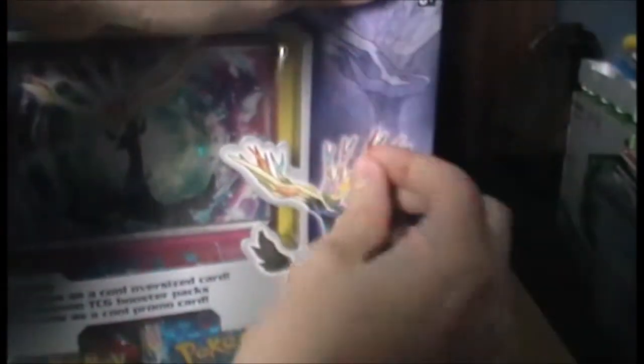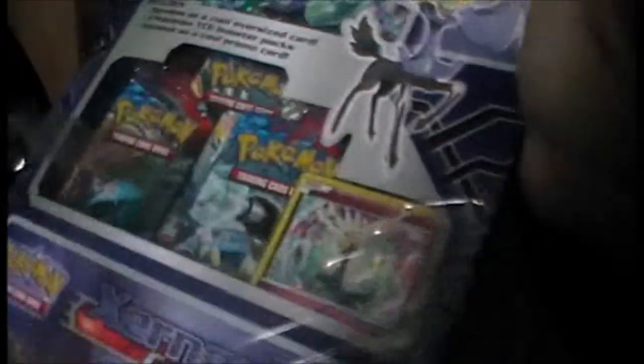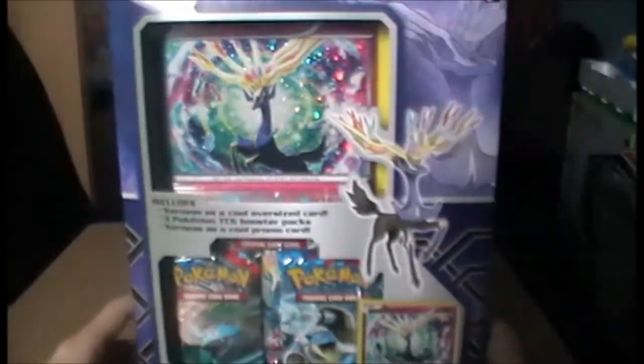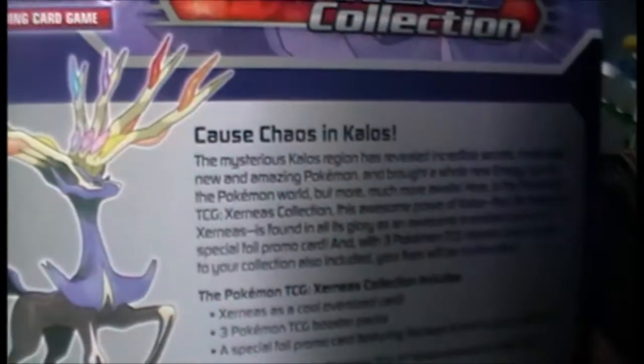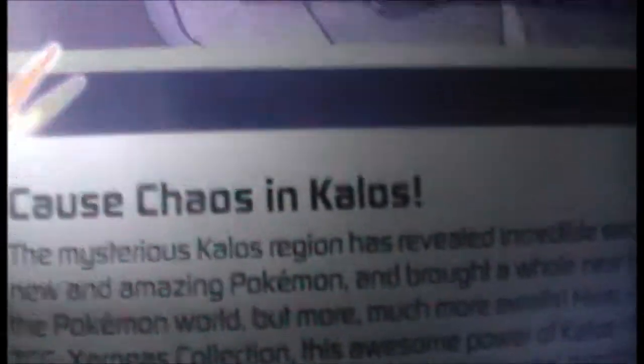I take off the cellophane so it's easier to actually see what's on the box, because everything's shiny in the light. I'm also joined with Jaden, who's the one that bought this actually — I'm just opening it because I haven't been in any of the videos for like ages. It has been a while. We have plenty of cards, and I've for some reason always been lucky with my cards. I'm sure if you've seen my other videos you'll know who Jaden is. So we'll just open it up — there's not much on the box apart from something I noticed earlier: 'cause chaos in Kalos.'